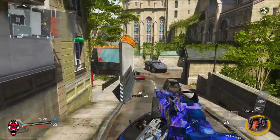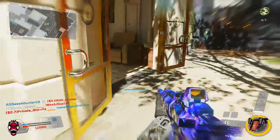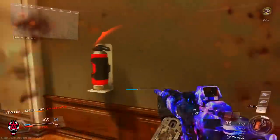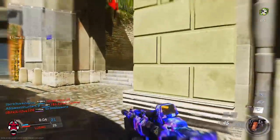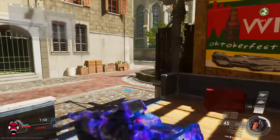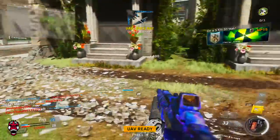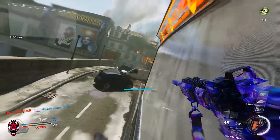It does remind me a lot of the FAL from MW2, which I used a lot in that game, but obviously I had a better sight on that. If you guys are curious and want to just use the semi-automatic mode, you can use an ELO sight or regular reflex sight — whatever you wish — and it'll only stay in semi-auto. Pretty nice variant, nothing too different than a regular MV4 other than being able to switch to semi-auto.